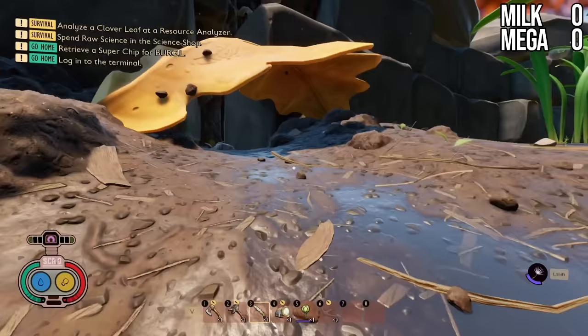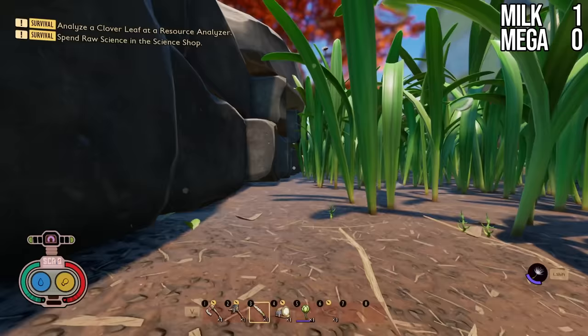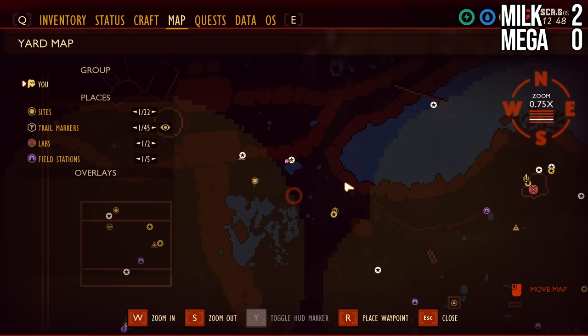We're going to come past this upgrade rock — make sure you grab that — and there's your first Milk Molar. After you grab that one, come down here, make a left, and just follow this retaining wall down until you hit a puddle, which will have our second Milk Molar. It is in this little puddle area, right here on the map.